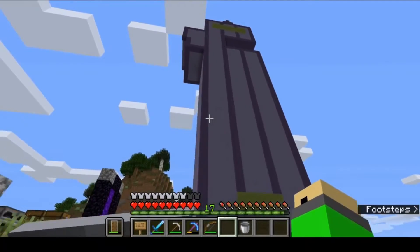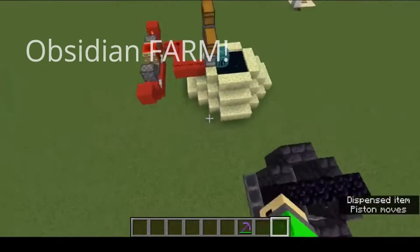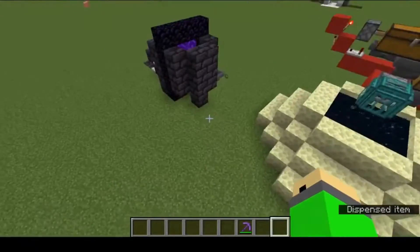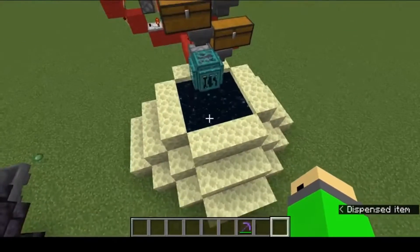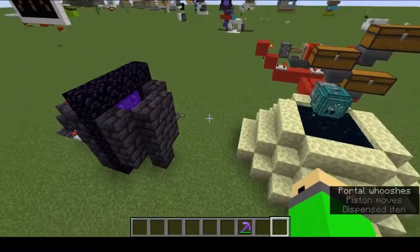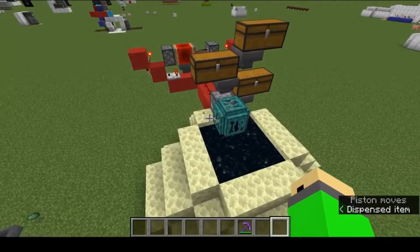We're going to be checking out an obsidian farm — that's right, an obsidian farm. I know those are two words that really should not be in the same sentence, but it is now possible thanks to a change in 1.16. Whenever an item or player goes through the end portal, it regenerates the obsidian platform, meaning you can mine up the platform, send an item through, and it will regenerate the platform again.